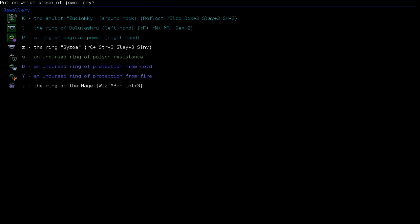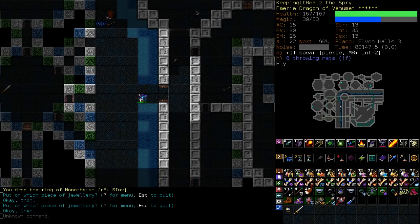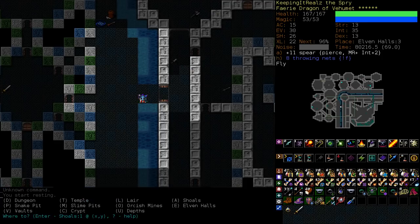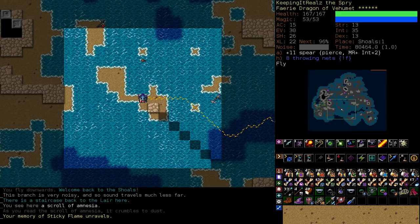Is that a better C invis ring? The other C invis ring we have is RC plus and some strength. This is RF plus. We've already got two pips of RF — I think having the RC one is maybe better. There's some reason we need two pips of protection from cold. I doubt it but who knows. At this point we're strong enough that we don't really need sticky flame.